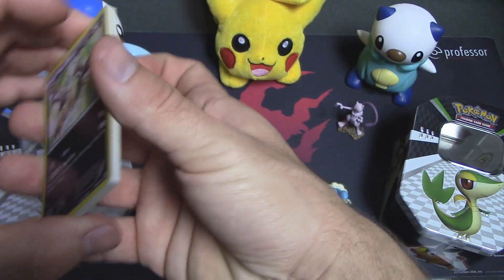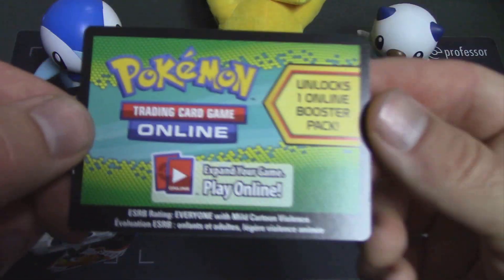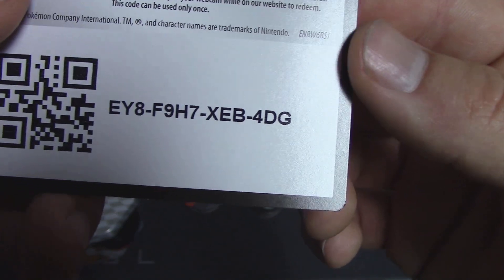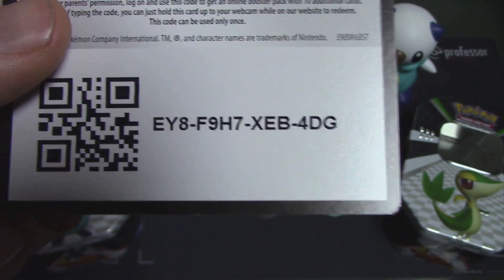Alright, so that's it for our Samurott tin. Go ahead and give you guys a Dragons Exalted code — there you go guys. Go ahead and take that code right there. As always, leave a comment in the comment section down below letting us know — and the fellow viewers as well — that this code has been taken.